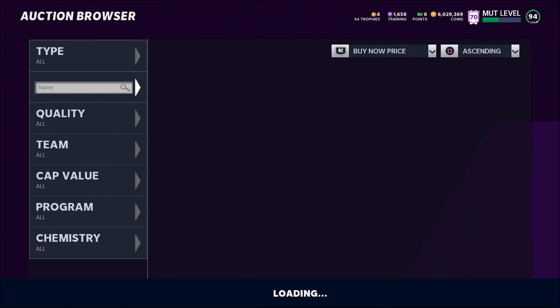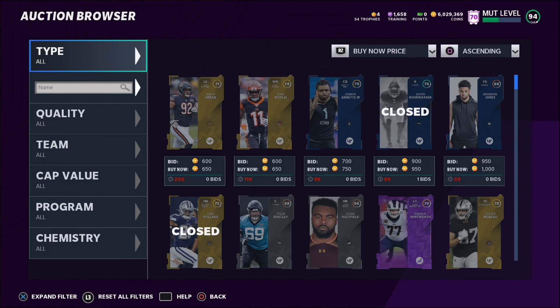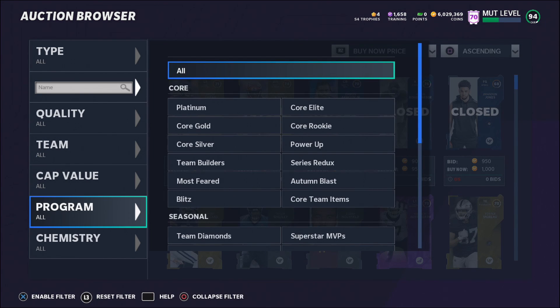Investing in power-ups is always a great way to make coins — you guys can make millions of coins. It is risky because you can also lose coins, but the investments you want to look for are players doing well in the NFL right now that haven't gotten an upgrade in a while. We're going to focus on the Team of the Year promo, since we don't know who'll be in the Super Bowl yet. The Team of the Year promo typically gives an upgrade to the best player at each position.